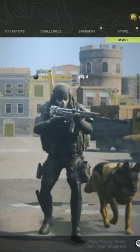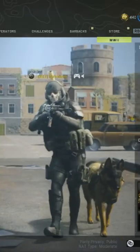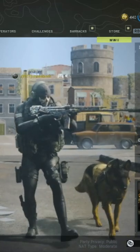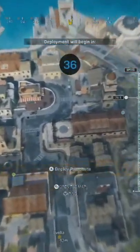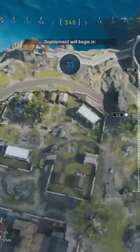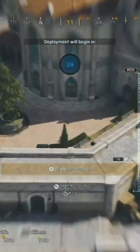Before we move on to the fourth easter egg, I'll show you a quick walkthrough about the videos I posted about the wine locations that I forgot to record. This is where the third wine location is. When you drop on Terrace, there's a table inside the church, so go inside the church and find the table.